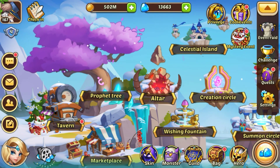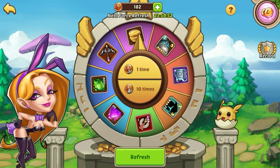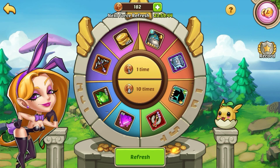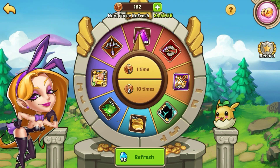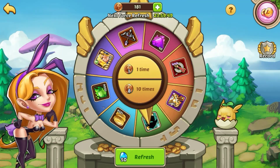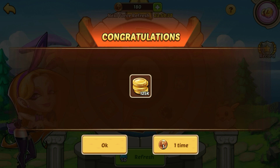Next we're going to go to the wishing fountain. It has three tiers of gold: 125K is the low tier, 250K is the mid tier, and 375K is the highest. Since we're on the low one, I'm going to use my free refresh — and we're still on 125, so bummer there. We'll go ahead and do our two free spins. If it's on the mid tier, I won't refresh, I'll just go ahead and spin. You want to maximize your gold when you're spinning two at a time every day.